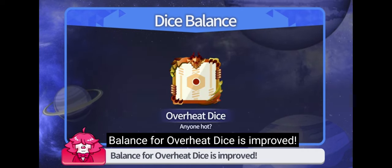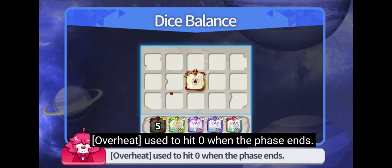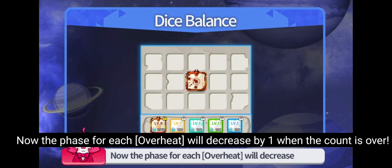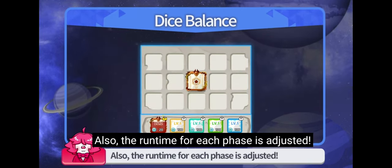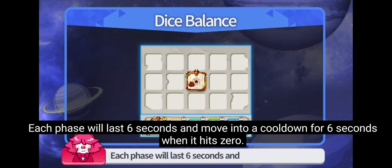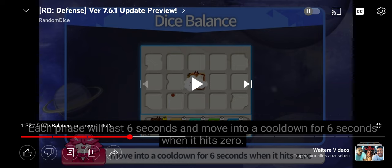Balance for Overheat Dice is improved. The mechanism for Overheat is changed. Overheat used to hit zero when the phase ends. Now the phase for each Overheat will decrease by 1 when the count is over. Also, the runtime for each phase is adjusted. Each phase will last 6 seconds. They made Overheat way better.